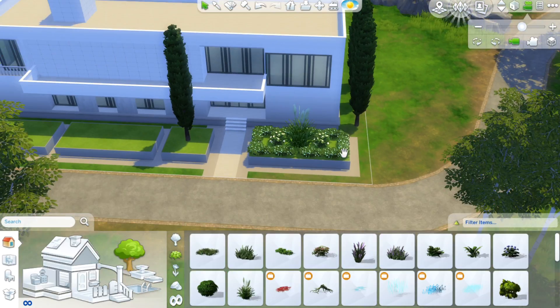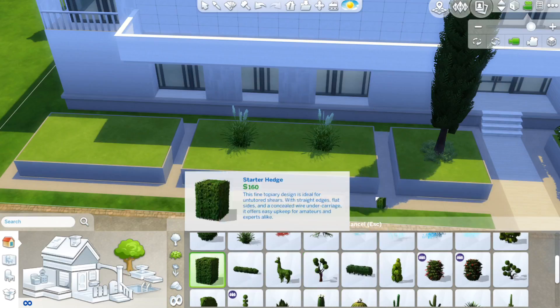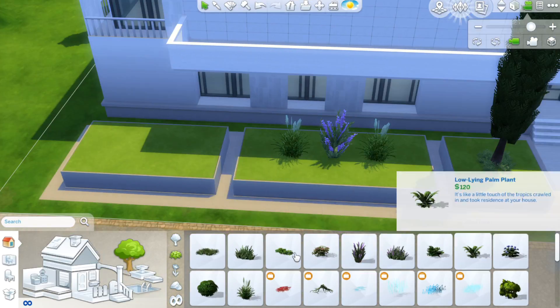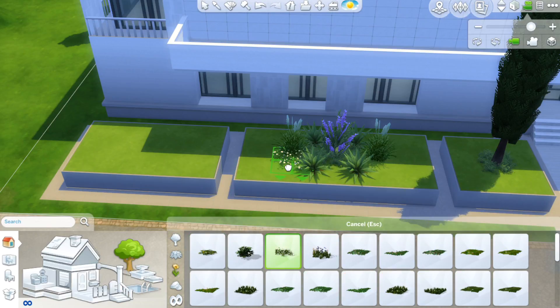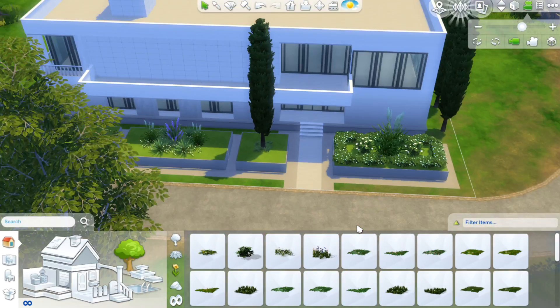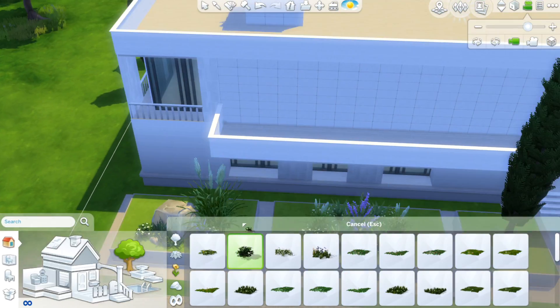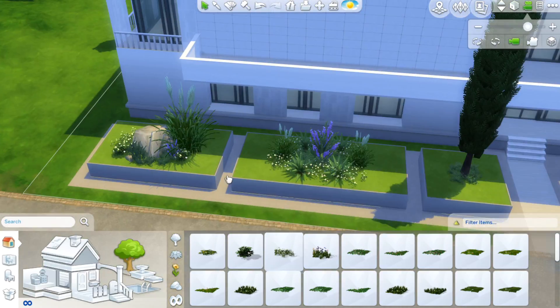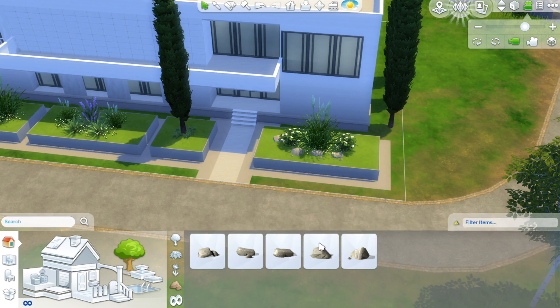I try and do a front garden here. It's annoying because I only have the Romantic Garden stuff pack so I can't really do that much — I'm kind of using the same plants. I think they should have included new plants in a base update because everyone should have had access to them. There's not that many plants to work with, so it's quite difficult doing landscaping without the stuff packs.